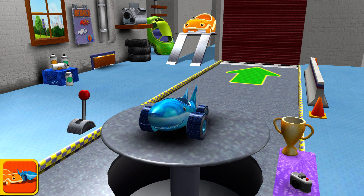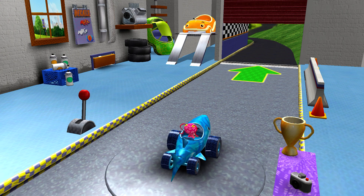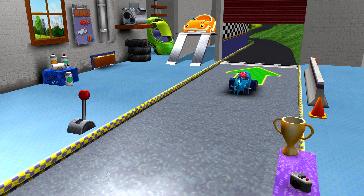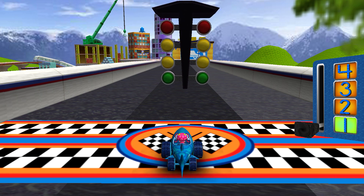Welcome back, Umi Racer! Tap to choose a car or head out to the track. Choose Umi Racer. Let's go! It's time for the big race. Collect coins to earn special prizes, and watch out for things on the road that can slow you down.